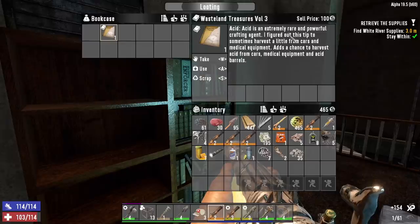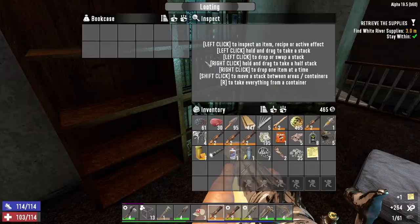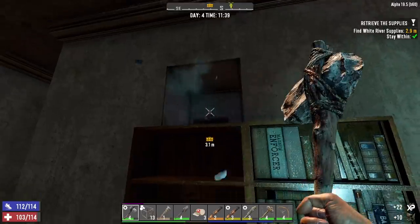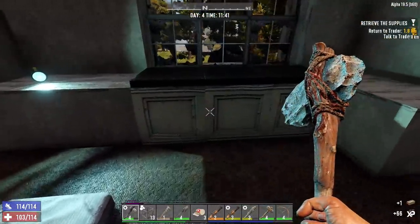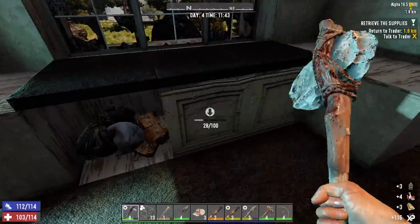Wasteland Treasures adds a chance to harvest acid from cars, medical equipment, stuff like that — that's good, can always use more acid. Electrical timer relay schematic and another challenge. There's the courier satchel — job's done. All we have to do now is return to Jen, but of course we're going to finish raiding this house first — not going to leave all this loot behind.